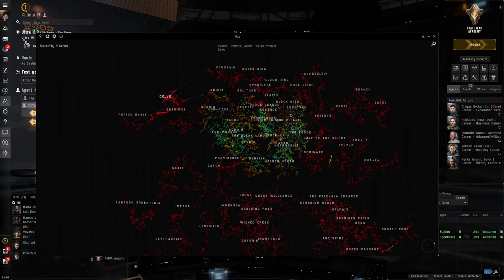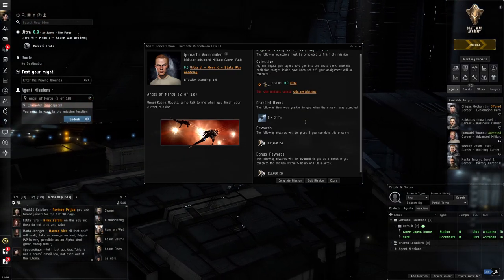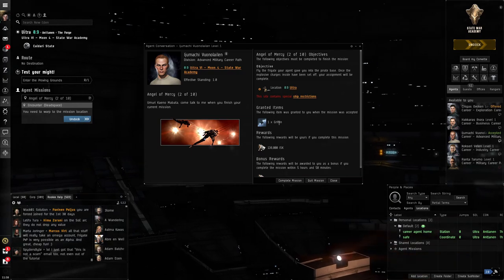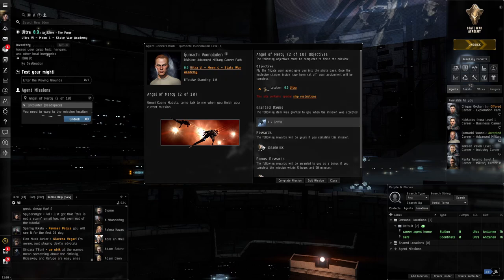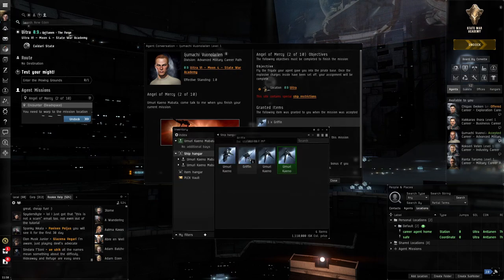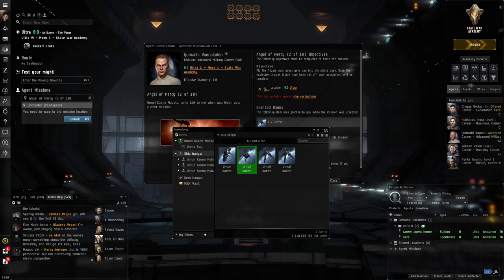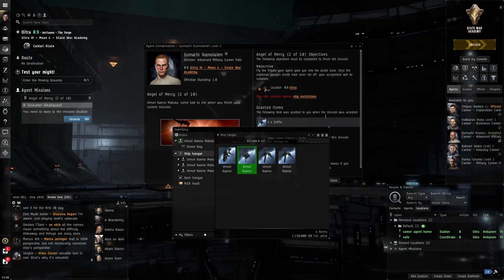This second mission involves using your ship as a kind of explosive — you're going to sacrifice your own ship to destroy a pirate base. We're given a Griffin to use, so we won't be using our Merlin with all its modules. The only way to do this mission is using the given Griffin; you can't use the Merlin to get in there.